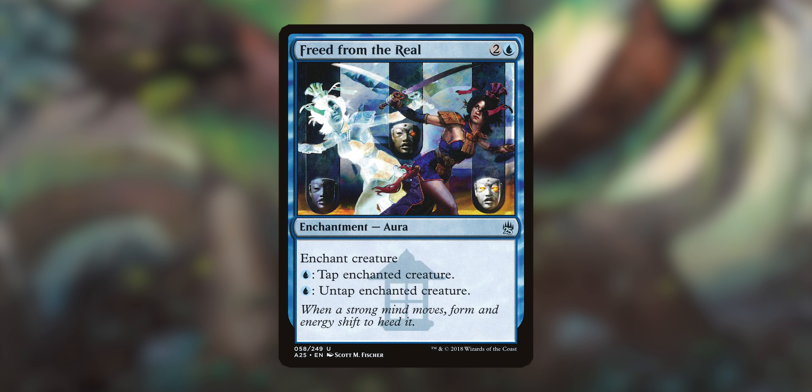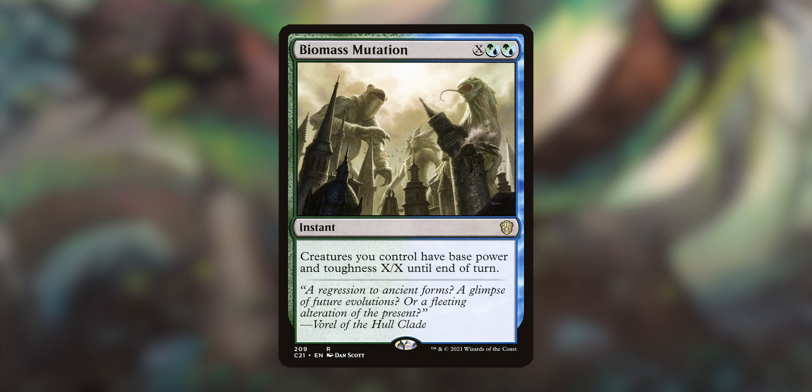Next, of course, is Freed from the Real. If you enchant Zaxara with it, you can actually tap it for infinite blue mana, which is pretty awesome. And then with that blue mana, you can cast something like the next card, Biomass Mutation, because you can set base power and toughness to X until end of turn — and look, another Hydra, because it's an X spell.